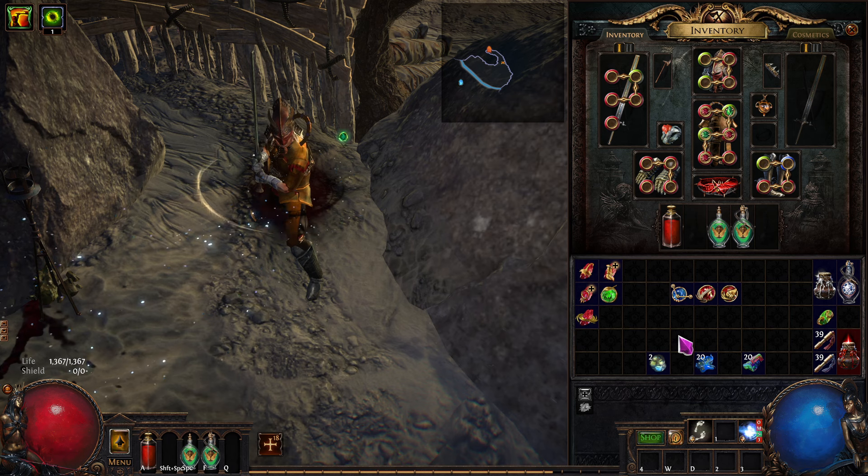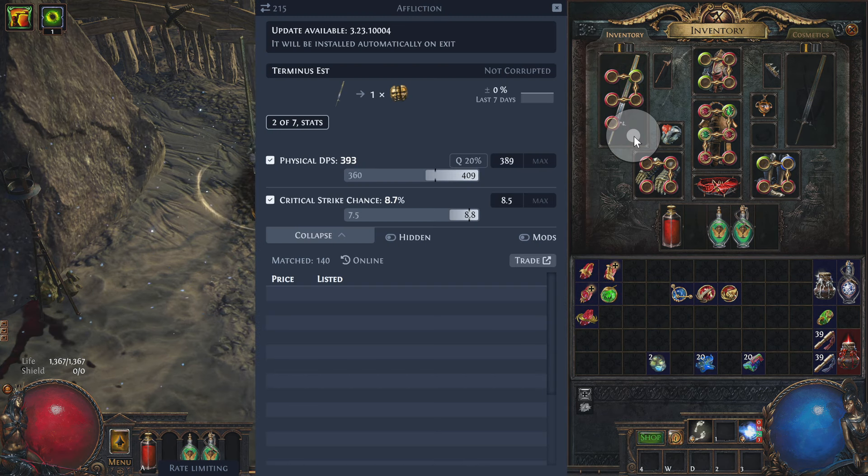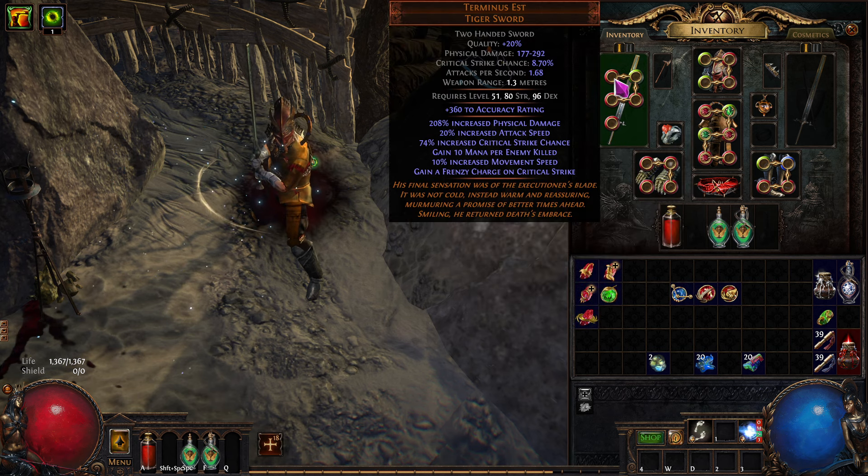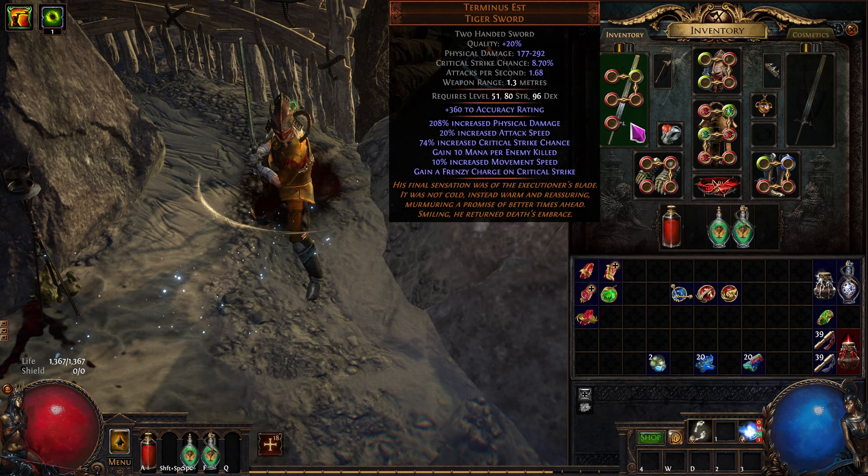Let's go over the items. Starting here — this is a 1 Chaos item. I have 5 links on it, but you could get a 1 socket item, not even 5 links. So that's 1 Chaos. Then this item — that's a Terminus Est — and this is level 51. This is when I would actually want to start using Flicker Strike, specifically because this weapon makes it a lot easier to use the skill itself. Then we're going to go over to Thief's Torment. It does quite a bit — it gives us mana back, life gain on hit, and a bunch of resistances. This one costs 1 to 2 Chaos.